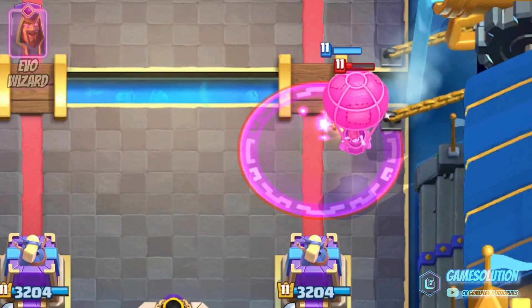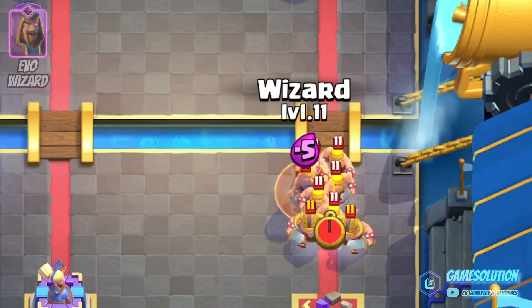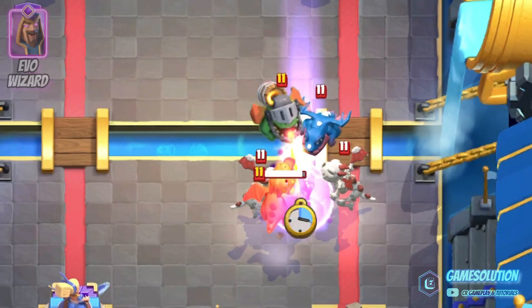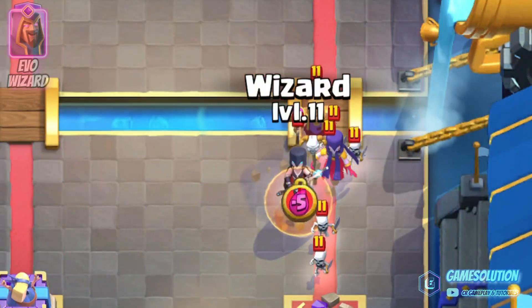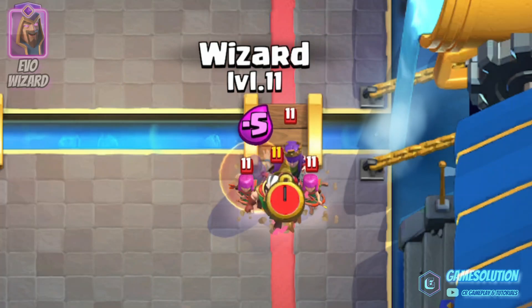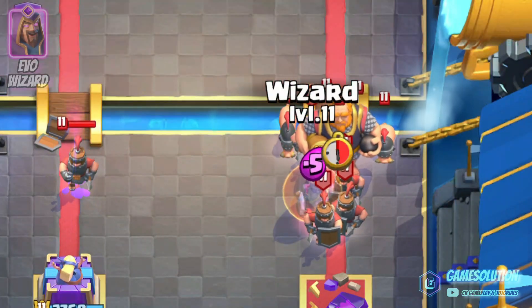This knockback feature is applicable against many other light and medium troops, so here's a quick selection. The explosion will knockback all barbarians, all dragons, all witches, all archers, and all royal cards — except for the Royal Giant.